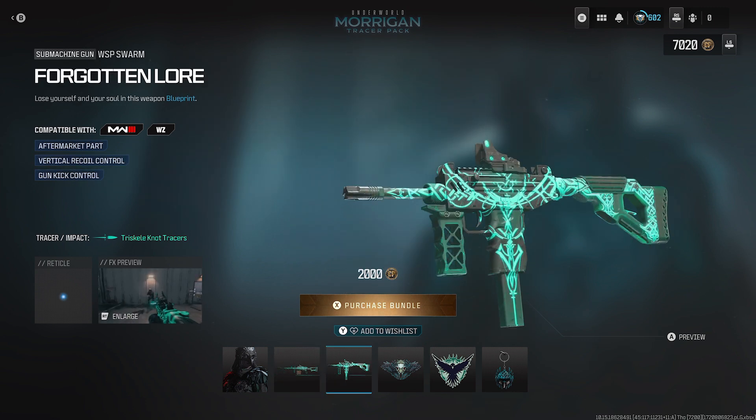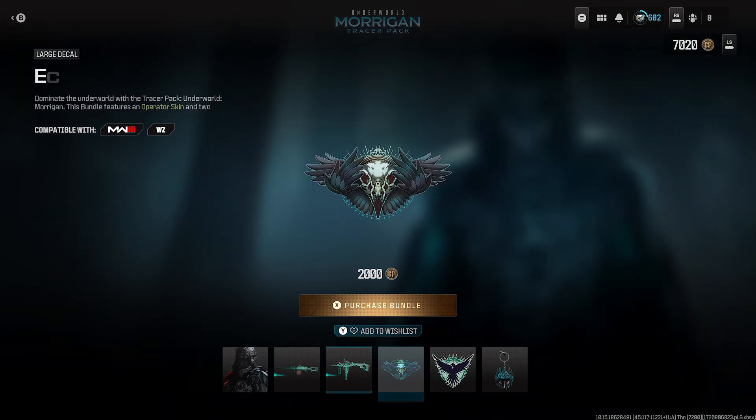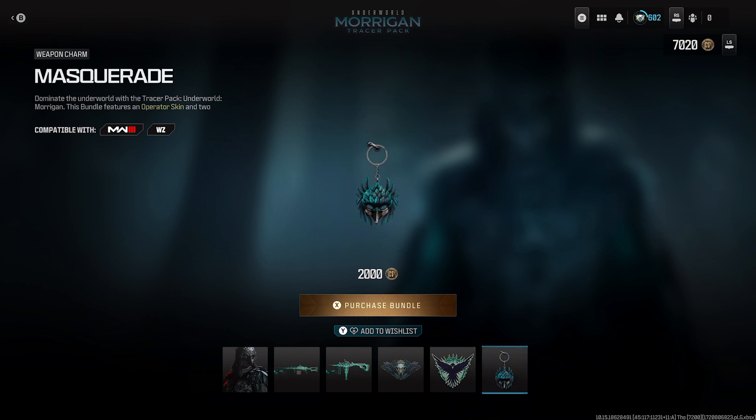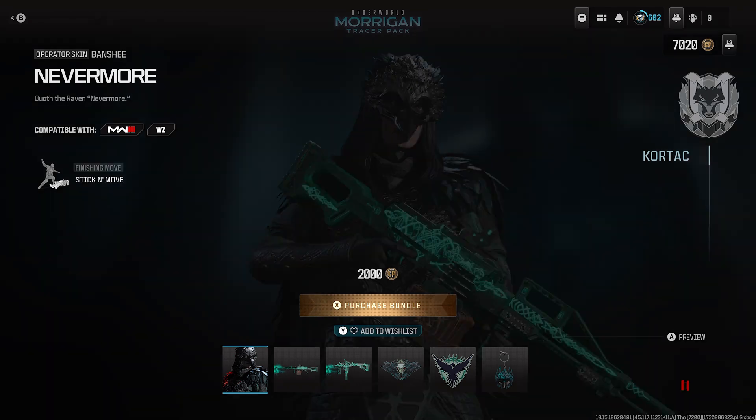We saw the Swarm in the last bundle or the last two bundles we covered. But this also comes with the Iboni Bird Large Decal, the Foul Discourse weapon sticker, and lastly the Masquerade weapon charm. 2,000 COD points — 20 bucks.